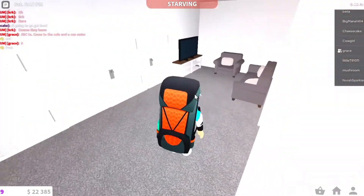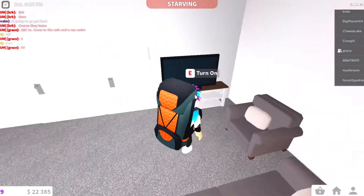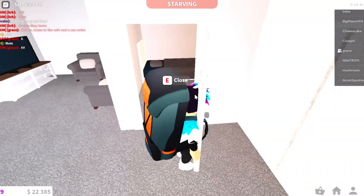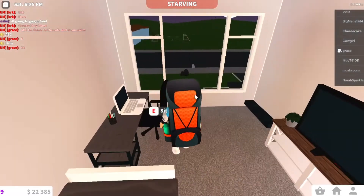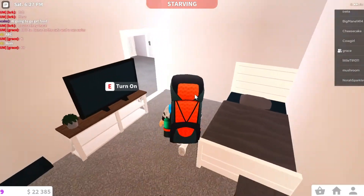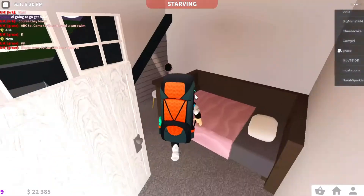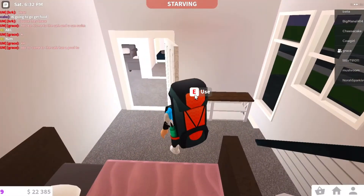If we go upstairs, this is what it looks like — pretty nice. It's the loft. And if we go in here, it's the bedroom — my second oldest brother's bedroom. And this is my sister's bedroom. Let's go to my bedroom.